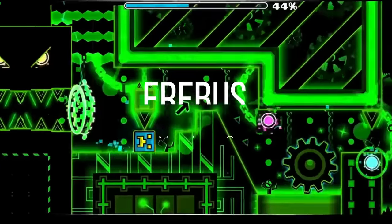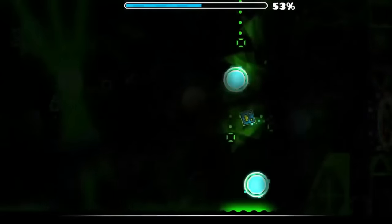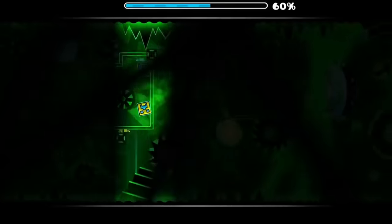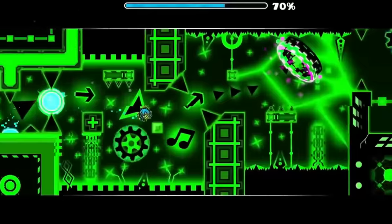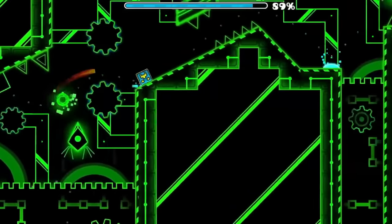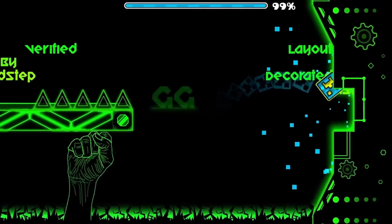At number 28, we have Erebus. This level's just a mess, and I understand it was very early 2.1 era. There is some cool art like the hands at the end, but to me it just feels like a rehashed, less bad version of Stereo Demoness in that sense. There's some cool art in it, but it's also a complete mess otherwise. Also, this level got a remake called Curie's that nobody remembers for some reason — it was partially hosted by AP Team and, like, nobody remembers it.